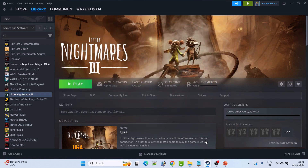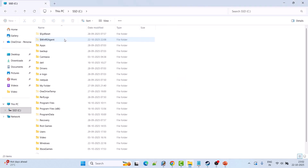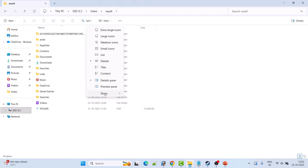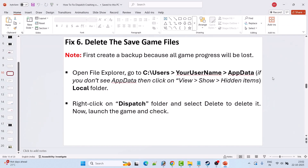Fix 6 is to delete the save game files — but first create a backup because all game progress will be lost. Open File Explorer, go to C Drive, open the Users folder, open your username folder, then open the AppData folder. If you don't see it, click View, then Show, and check Hidden Items. Open AppData, then Local, and you will see the Dispatch folder. Copy it to the Desktop as a backup, then delete the original Dispatch folder. Launch the game and check.